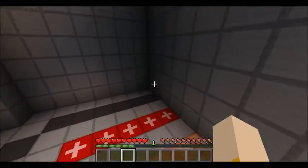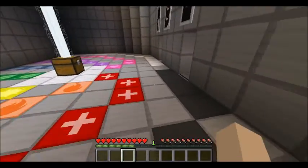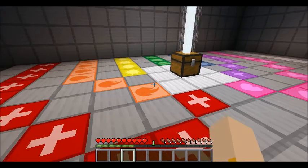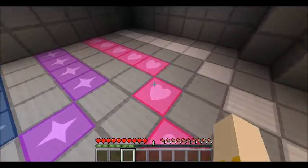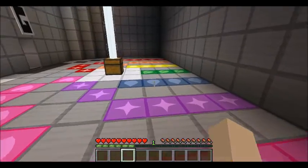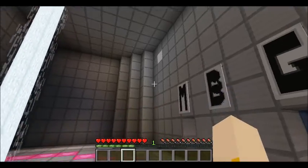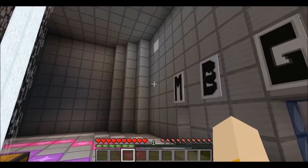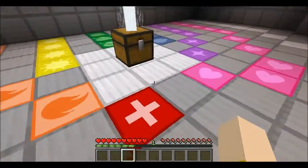I'm going to get this thing started and we've got lots of beautiful colors here - red, orange, yellow, green, blue, purple, and pink, which is technically not in the rainbow, but it is beautiful. They have all these pretty shapes on here. I'm just going to get started on this thing, and it is a puzzle map, so I might fail horribly. We'll see how this goes.